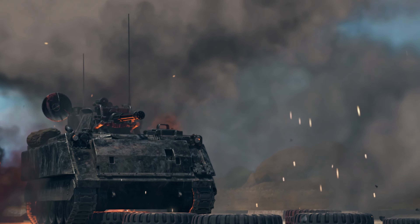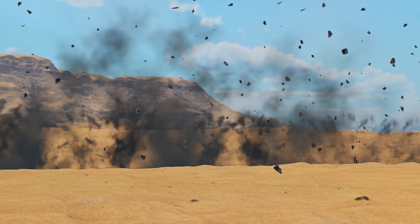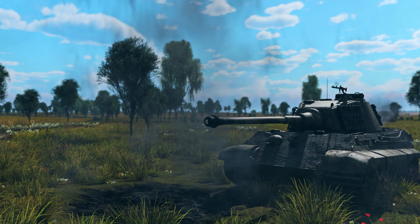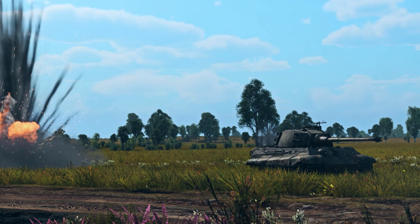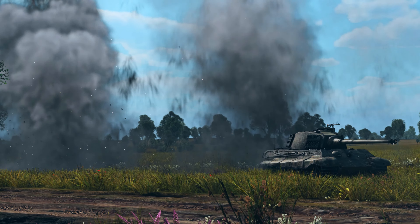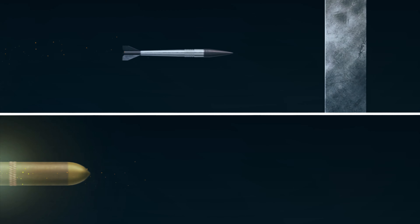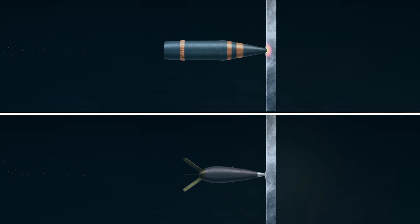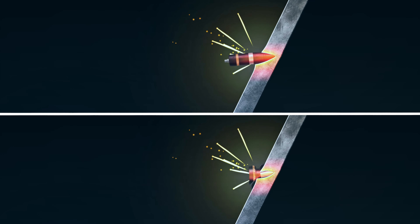We are also continuing to improve the graphics. With this update, new and more detailed hit effects on tanks and surfaces arrive in the game, making ground battles even more spectacular. In the shell selection menu, players now have access to clear animations demonstrating the operating principle of each round and the nature of its interaction with armor at different angles.